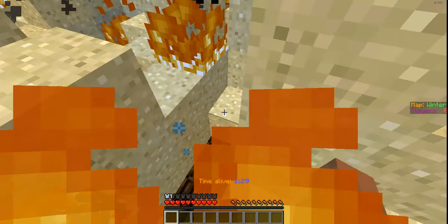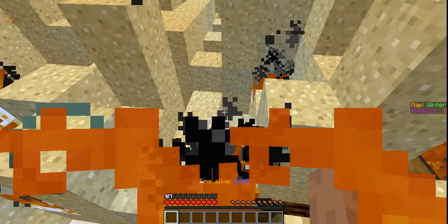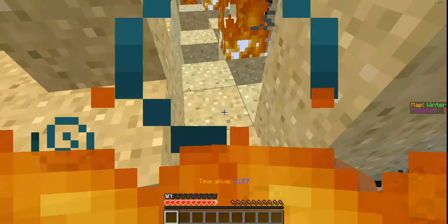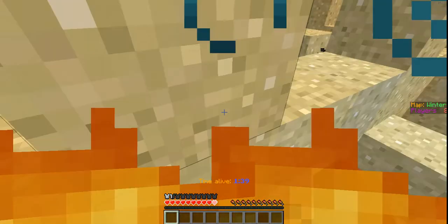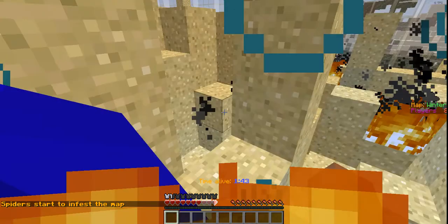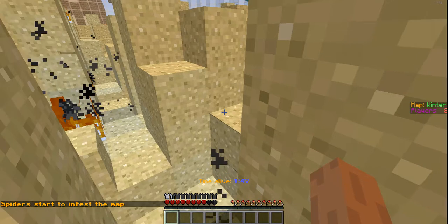Whoa! There's fire! I'm dying! Jump, you fool! Jump if you want to live! Lag, lag. Spiders start to infest the map — there's spiders on the walls. They jump down and try to eat us or something.